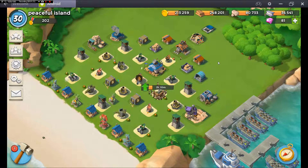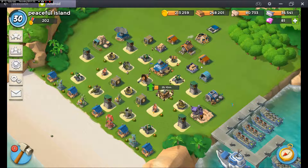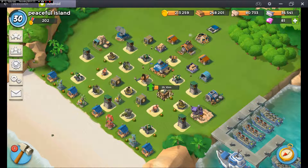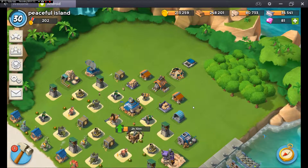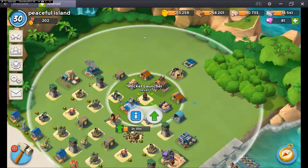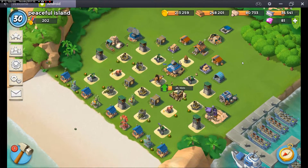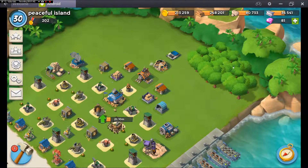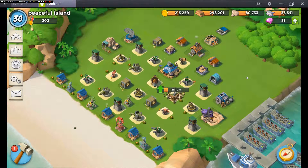Continuing from where we left off roughly, as you might be able to tell, I have completely redone the base - or at least I've shifted everything around. And I have the HQ upgrade, so I've got rocket launchers, and I've cleared out nearly all the trees. There's a reason for this clump over there, but my OCD's telling me to get rid of them.